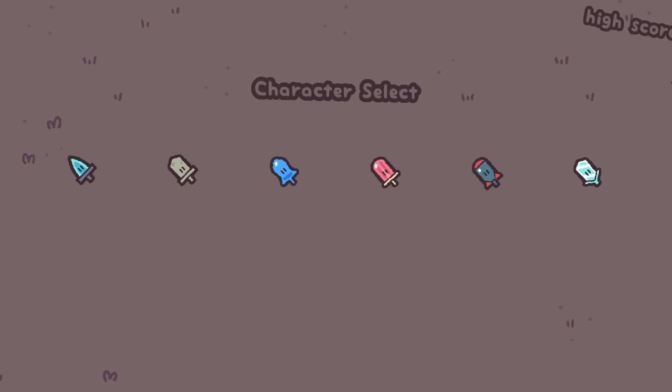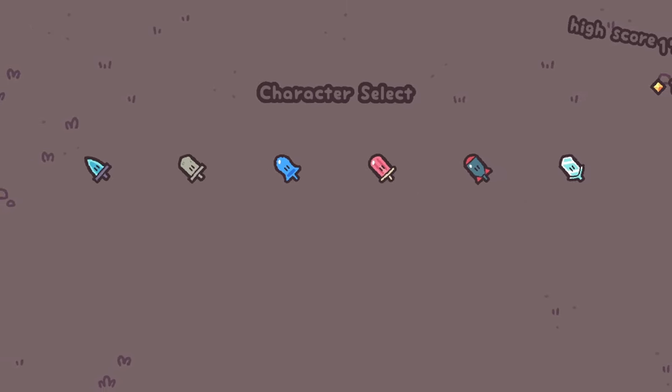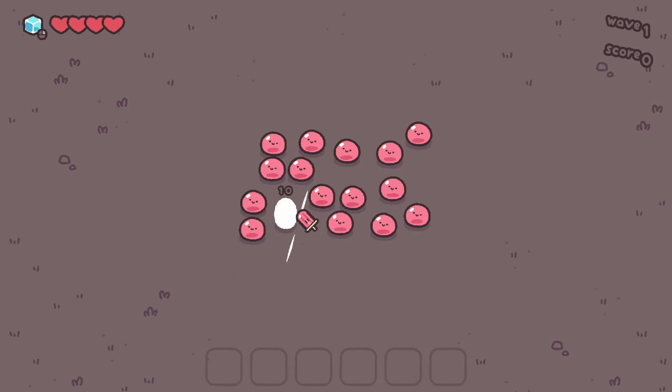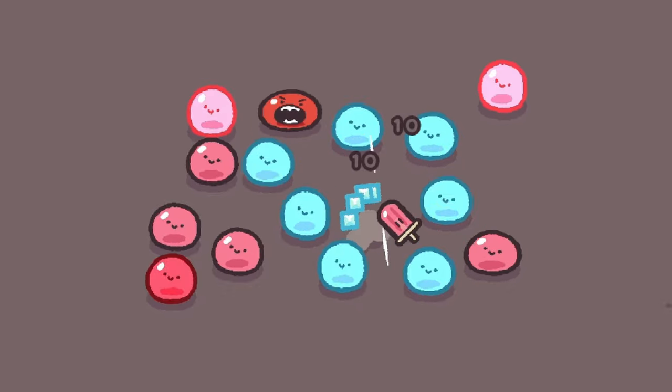G'day pals. Have you ever wondered how strong an ice block can be when it's used as a sword? Yeah, me either. But today we're going to find out. We're going to use the Pop Blade. The Pop Blade's special ability is it can freeze nearby enemies. It's awesome.